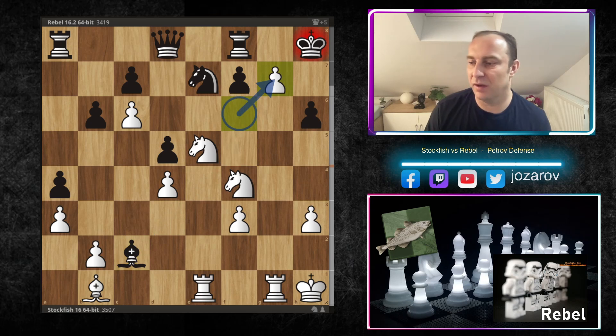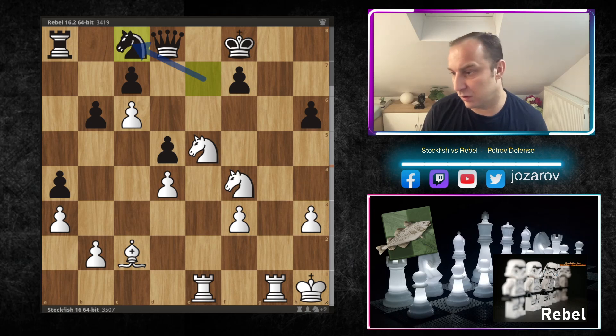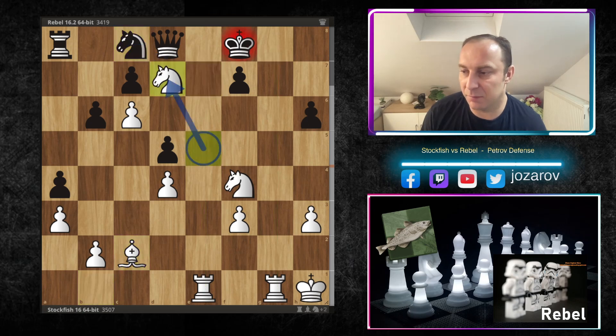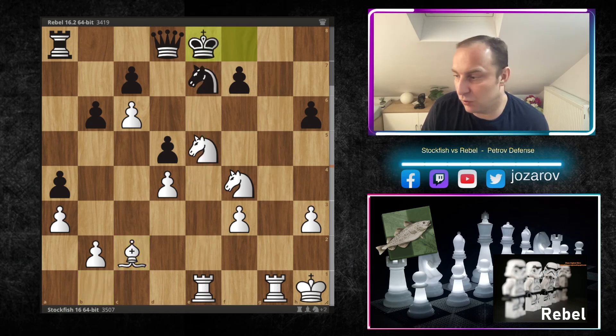If you take the queen, then Bc2 comes — then fxg7, you have to play Kh7, and Bc2 wins the game. If you play Kg8, then gxf8 comes with check, you have to play Kxf8, and the issue after Bc2 is that the e-file and g-file are locked. For instance if you play Nc8, the main attacking theme is the check with Nd7 — you have to give up the queen. If you play Ke8 instead, again Nd7, Rg8 happens — a devastating attack.